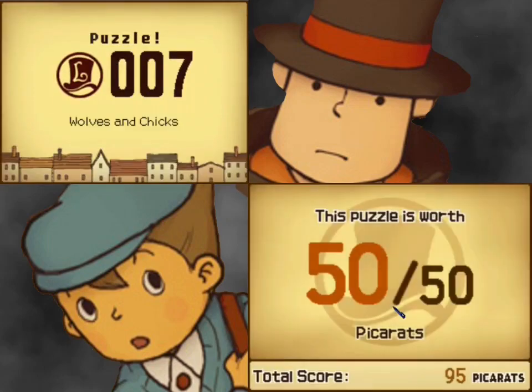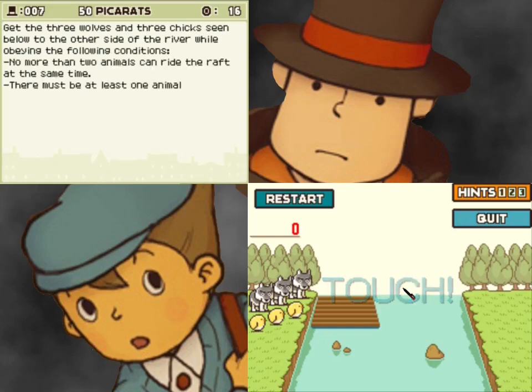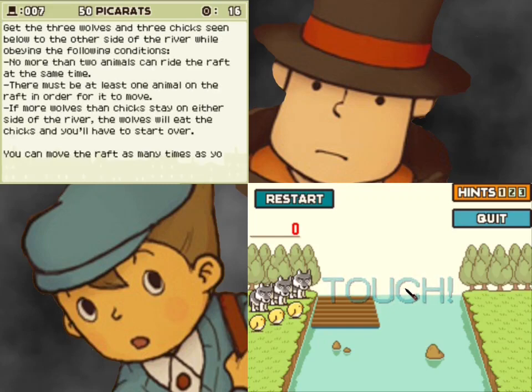Puzzle 7. Wolves and Chicks. This is a full 50 picrats. Get the three wolves and three chicks seen below to the other side of the river while obeying the following conditions: no more than two animals can ride the raft at the same time, and there must be at least one animal on the raft in order for it to move. Finally, if more wolves than chicks stay on either side of the river, the wolves will eat the chicks and you'll have to start over. You can move the raft as many times as you like, but this can be accomplished in as few as 11 moves.